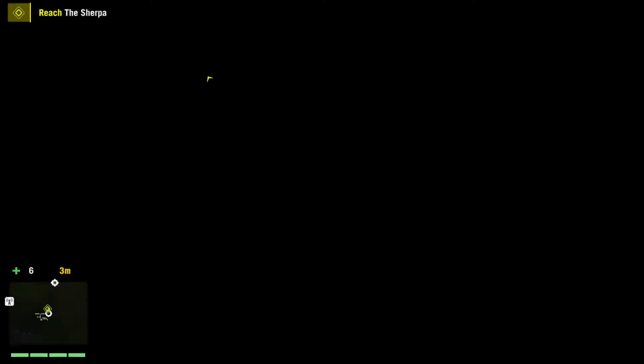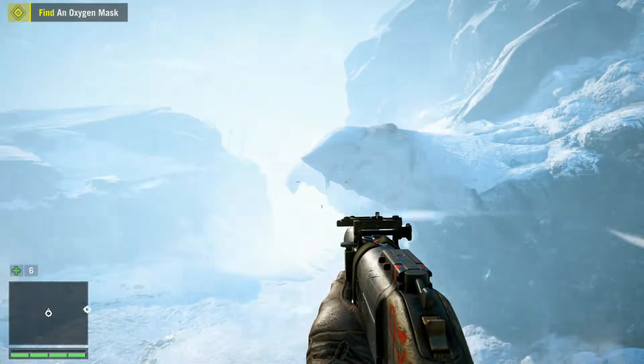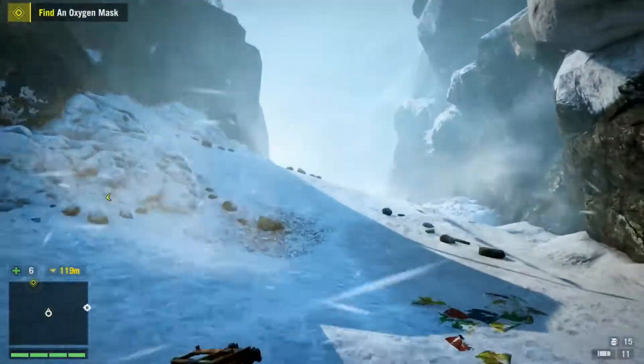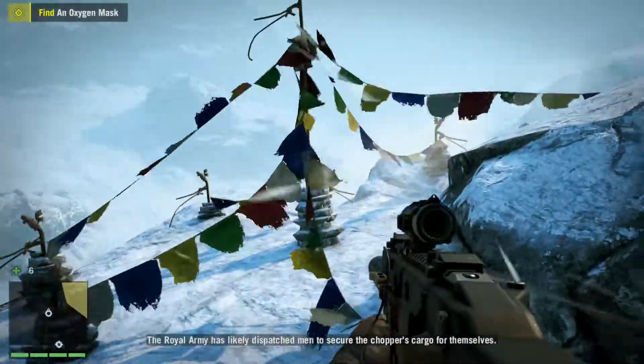Let's reach the Sherpa. Oh, this yak won't attack me — very fine details, let's zoom into this next-gen fur. Oh, very next gen indeed. Longinus is my second favorite character — actually tied with Yogi and Reggie. Longinus on the radio: 'The tracker says you're getting close. Be wary when you reach the crash site — the royal army has likely dispatched men to secure the chopper's cargo. Strike them down if you must.'